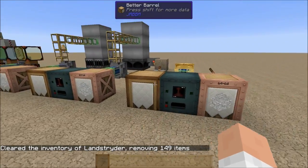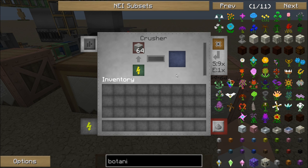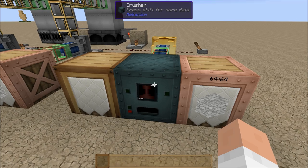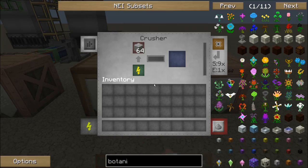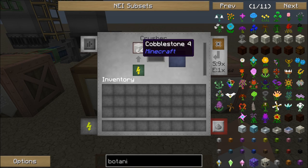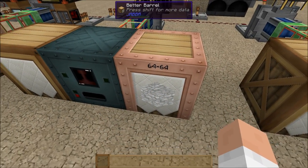Let's talk real quick about how I'm going to be measuring it. Each one of these has a barrel full of cobble and a crusher from Mekanism. Now, you wouldn't be able to get a crusher from Mekanism at the time you get these engines, but I thought this would be a really good way to evaluate the amount of power and how quickly it gets that power out to the machines. All of these are upgraded with nine speed upgrades — I think that's maximum.